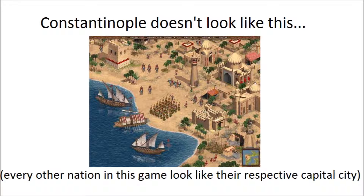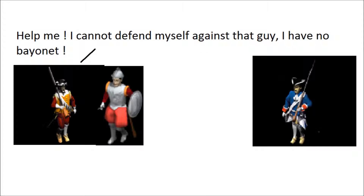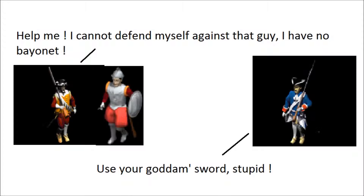Every nation except the Ottomans has an architecture taken from the capital of the country. So please take buildings from Constantinople to make their architecture. They really should be one well-represented faction since they are very important in this period. Number 3: ranged-only units. With the exception of 18th century musketeers and grenadiers, ranged units have no melee attacks. That means your soldiers — if you only have musketeers for example — will be completely useless if melee units come to attack them, since they cannot fight back. But it is absurd.